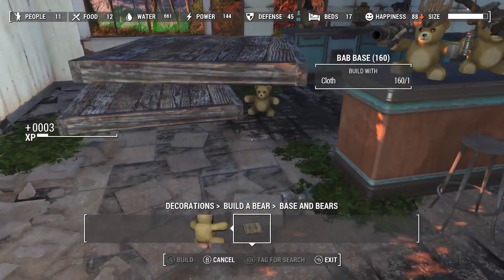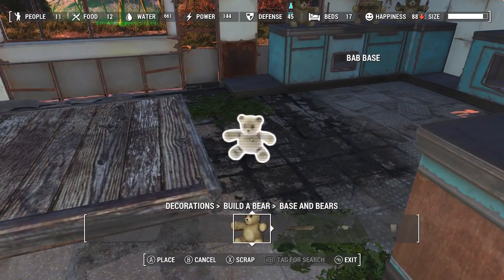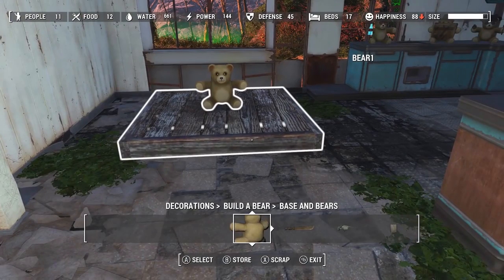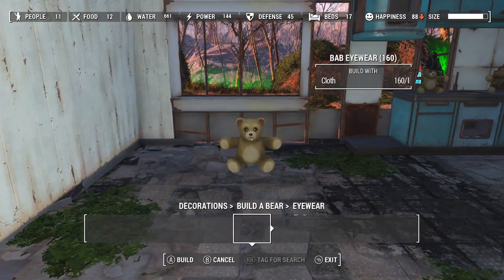Grab your Build-A-Bear. Grab the Build-A-Bear. Snap him onto the base. Remove the base. And now everything will snap to the Build-A-Bear.